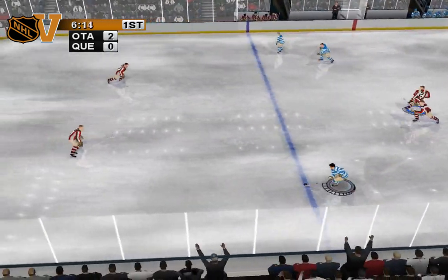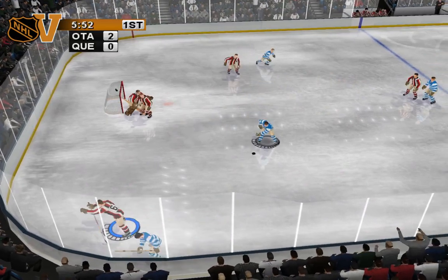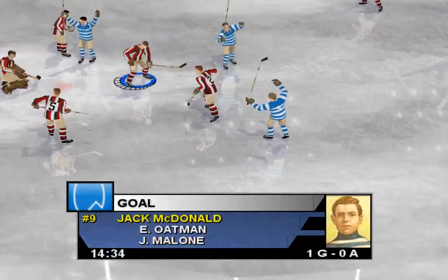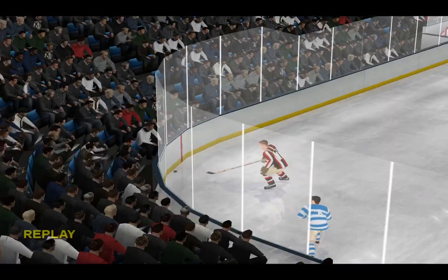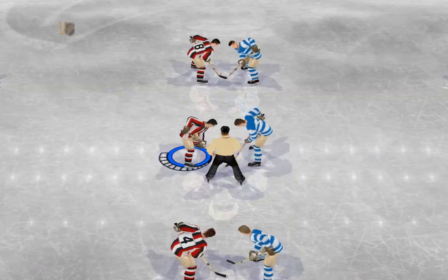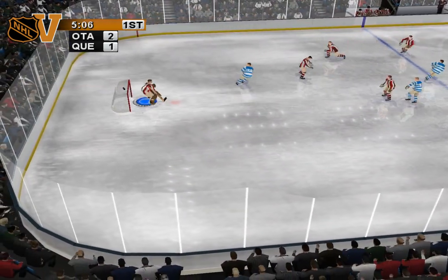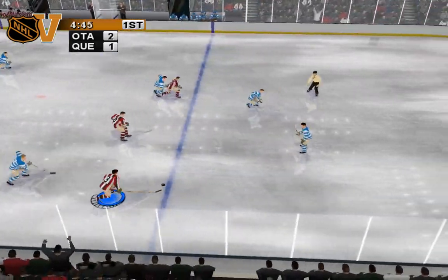Advances the puck, brings it in. Wrist shot — pad save. Brian Malone — a cross, one times it. Scores! He really rifled that one-timer goal. They say a quick release is more important than accuracy at the NHL level. Ottawa is having trouble holding on to their early lead — sometimes it can be tough to play with a two-goal lead. Makes you think the game's out of reach when it really isn't.